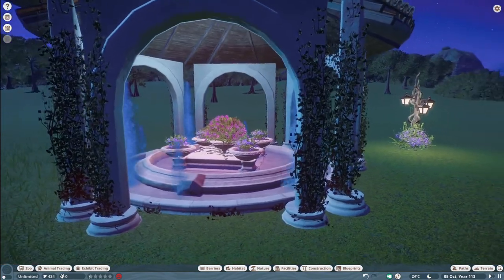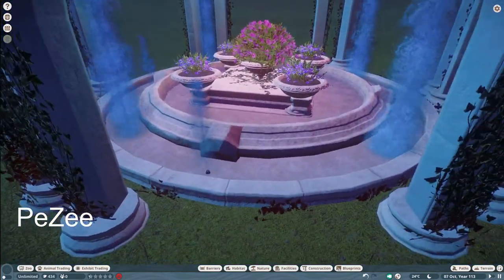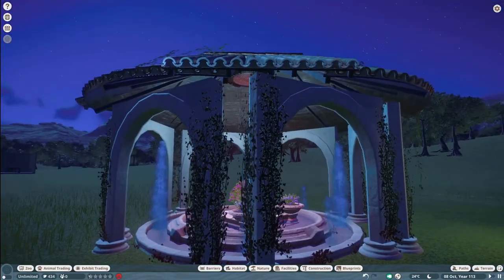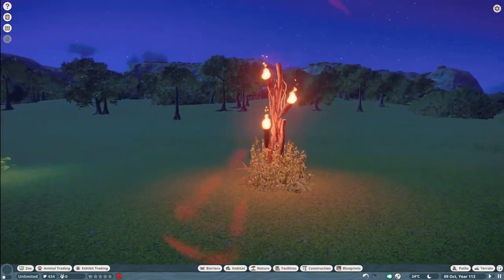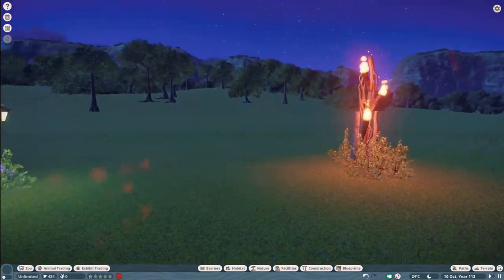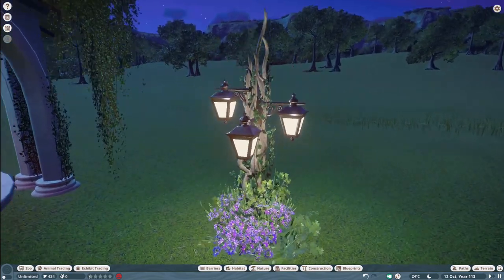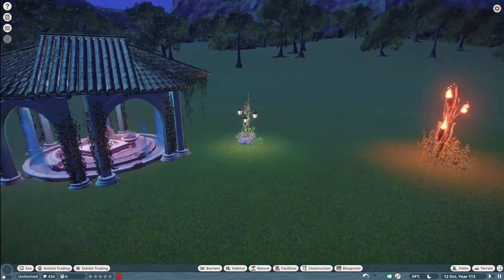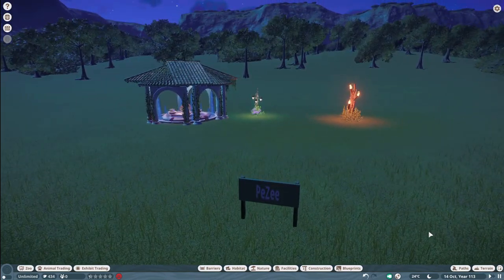Our next three pieces were made by PZ. They call this first one a Little Magic Fountain with lights — you can bring that into your zoo for right around $2,500. And then we have the Torchlight Lamplight for $206,000, and a Magic Wonder Lamplight for $207. Three very nice pieces here by PZ — thank you so much for sharing with us.